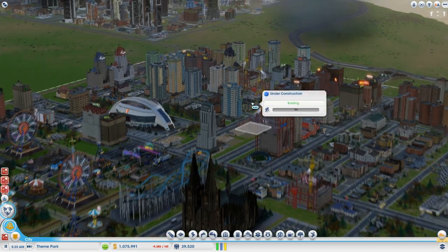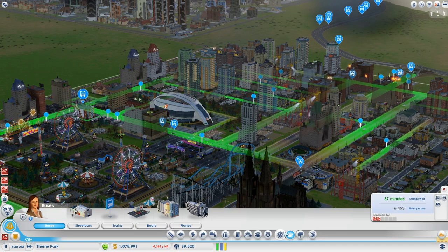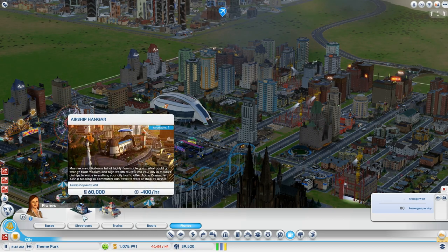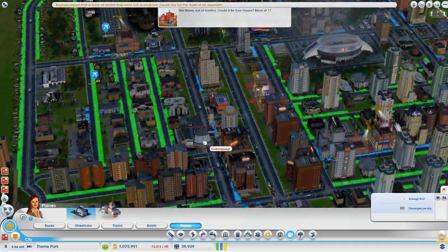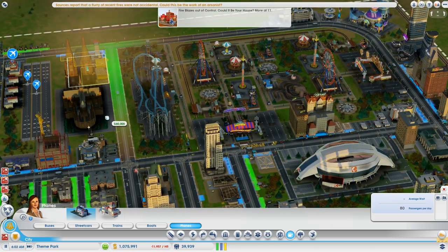We never know how good or bad it will be. Hopefully it's good but let's try it - mass transport I think it's under planes. There it is - airship hangar, $60,000. We're not exactly floating with money because since the recent troubles in the game I've been doing quite badly, but hopefully we can find a decent space for this.